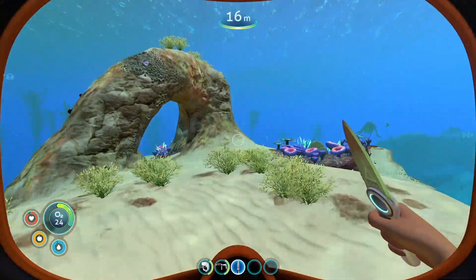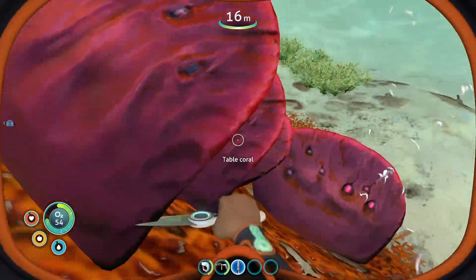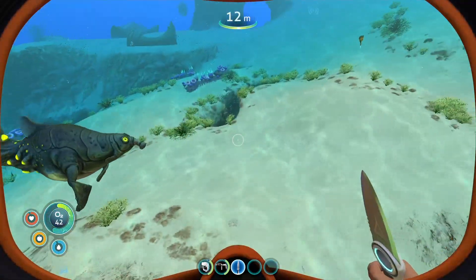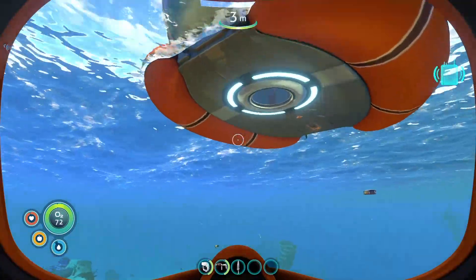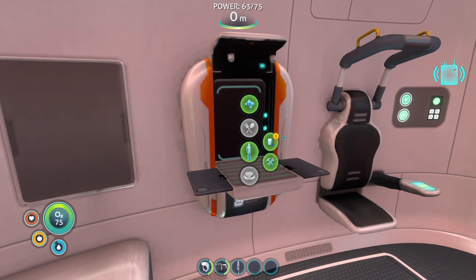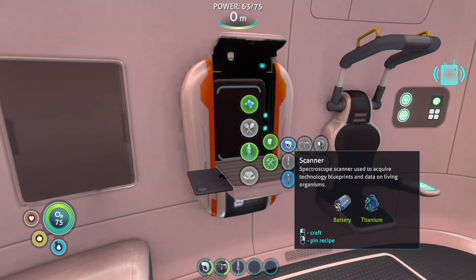Oh, table coral! Yes. I don't know how much we need, so I just grabbed all of it. I know you can gas me, so I'm going to leave you. We're back. Let's use this fabricator. We can craft a radiation suit later because we have more important things to do.